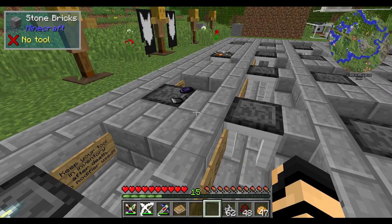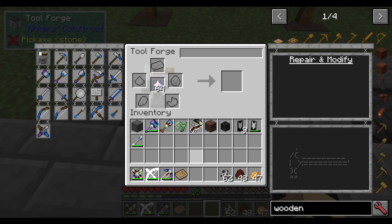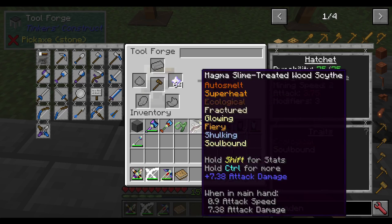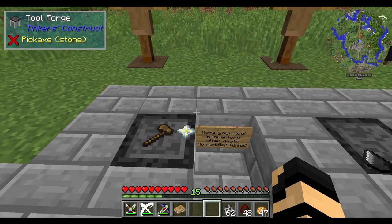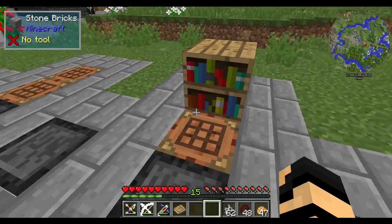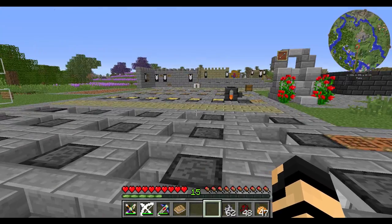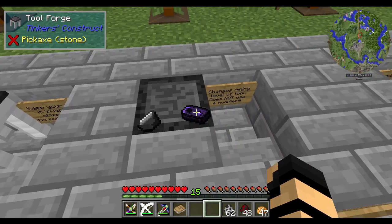One of the best new additions is the Nether Star modifier — Soul Bound. Add a nether star to a tool and it becomes soul bound, meaning you keep it in your inventory after you die. It doesn't use any modifier slots. Tinker's tools are already immune to fire and burning damage and can't be destroyed by vanilla means — unless thrown into the void or destroyed by another mod — so they should exist forever if you desire.